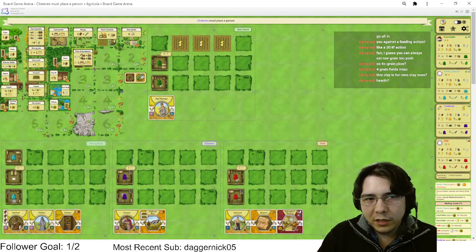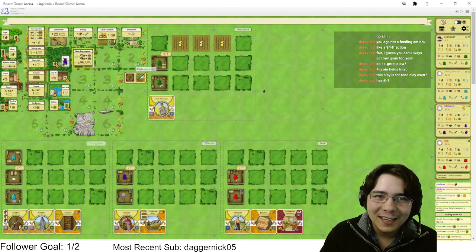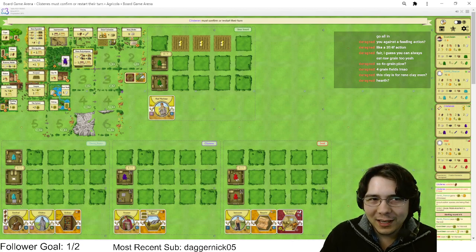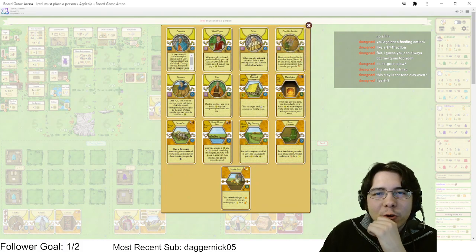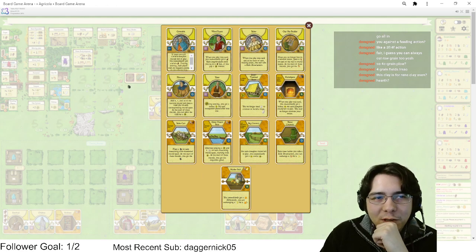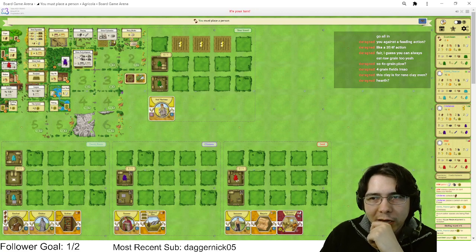Reno flip — let's go! I want this clay very badly. I'm short on clay. I can't get a stone for this Mantelpiece — I'm so sad. Getting that stone costs me so many actions. Okay, building's not happening this turn. I want a clay action — if I don't get one, what am I doing?